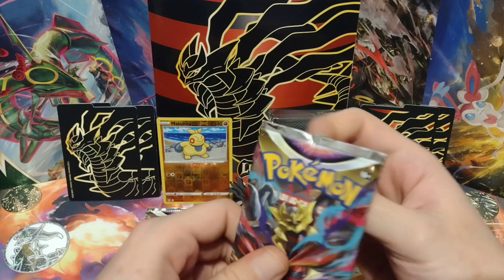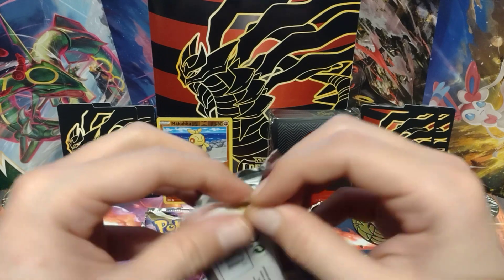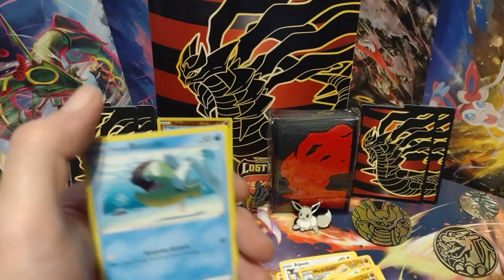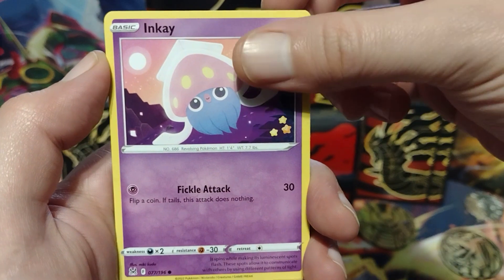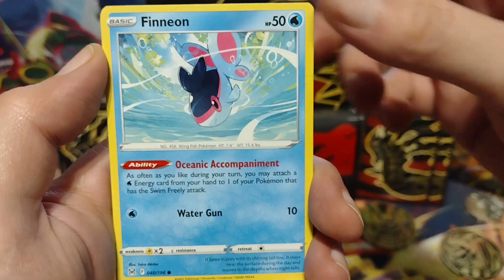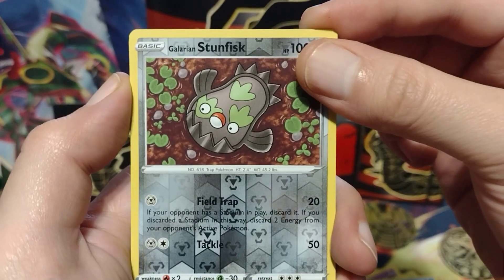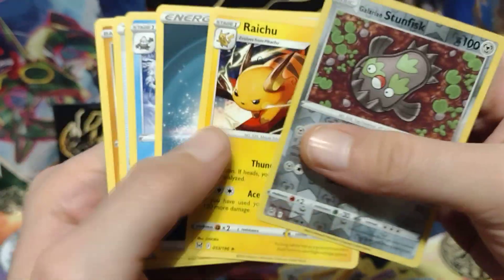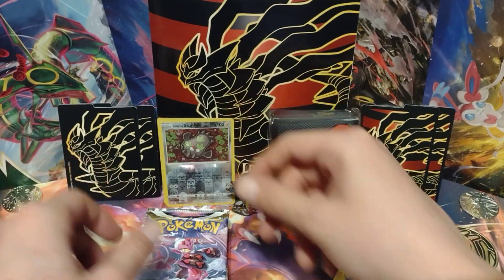Let's see what we can get. There's the code card. Hisuian Basculin. Inkay. Paras. Hisuian Zoroark. Finian. Galarian Stunfisk. Reverse Holo. And Raichu, non-holo. So far, only non-holos, but that's okay, cause we got more packs to go.